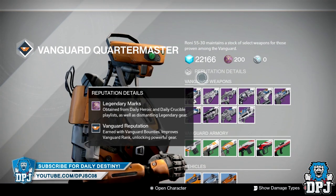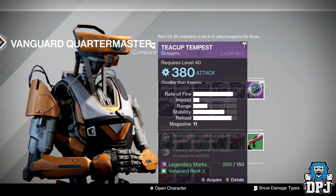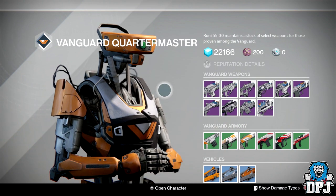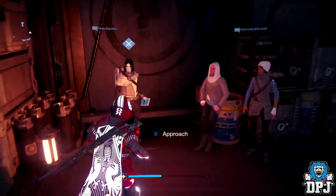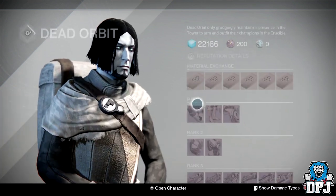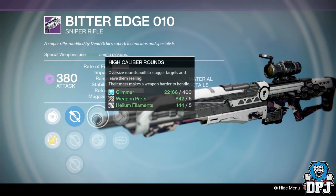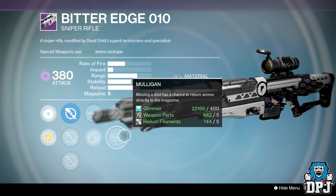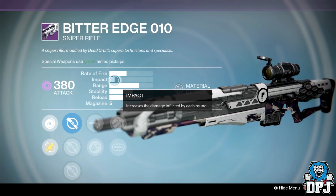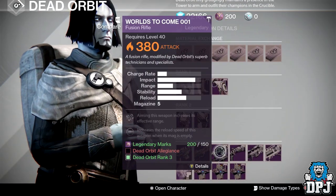There isn't much else at Vanguard — the Teacup Tempest isn't too bad but the Crucible one has a better roll this week. Moving on to Dead Orbit, which also doesn't have much to offer. The sniper rifle has Short Gaze, Lightweight or High Caliber, Hammer Forged or Mulligan, and Unflinching — not too bad, but it is a low impact, high rate of fire sniper. It's completely up to what you prefer.